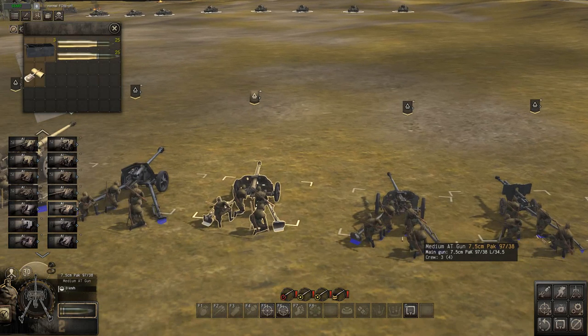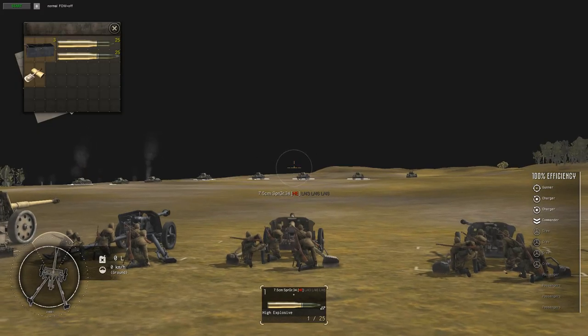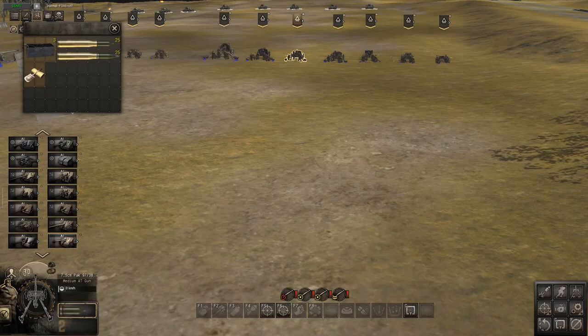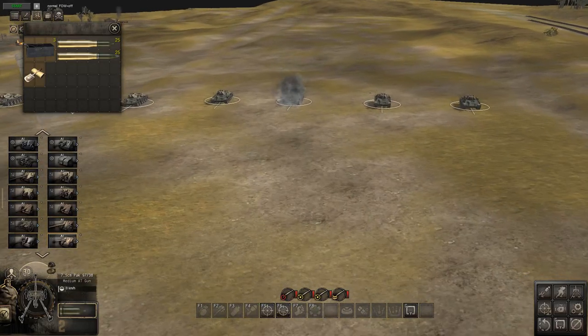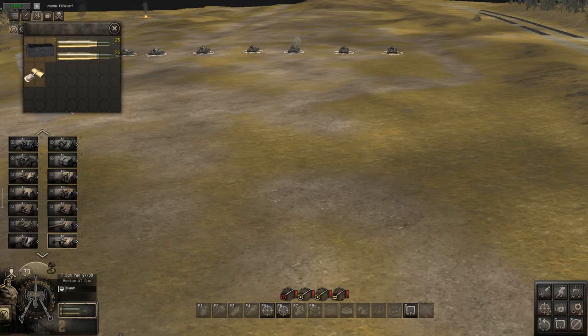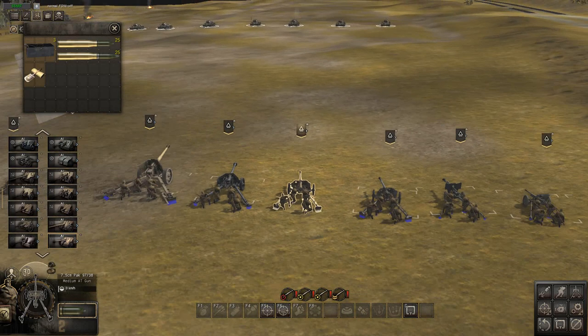Next we have the 7.5cm Pak 9/738. These are captured French guns — they were low velocity, so the Germans basically put tank rounds in them to give penetration. Its penetration is 88mm and 87mm — because it's high explosive anti-tank, it's the same penetration at any range, so 88mm whatever the distance. Range is 170. As you can see, 88mm penetration straight into that T-34. The fact it's all high explosive anti-tank means it doesn't matter if you're engaged at 10m or 100m. A weird weapon, but quite good — a great little multi-role weapon.